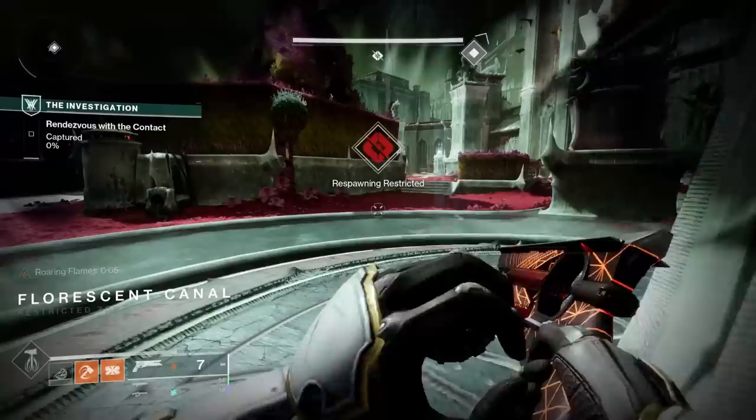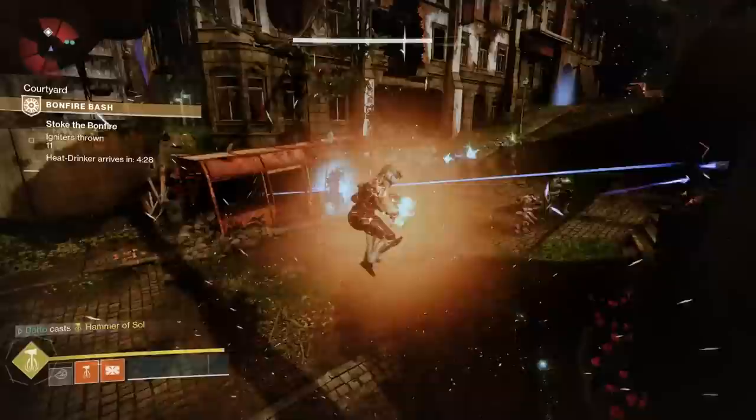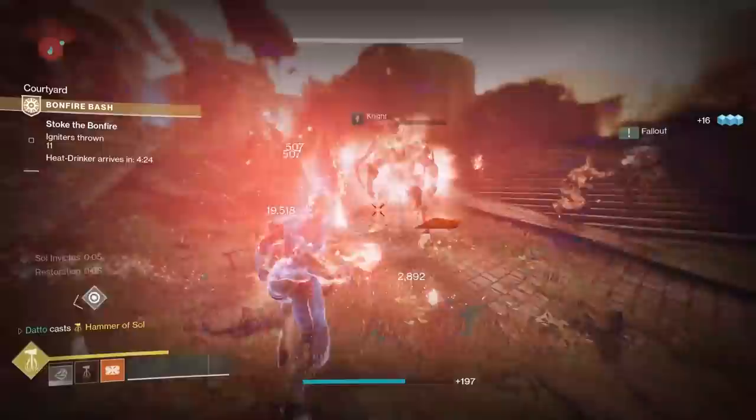Check the description for any updates. The cap for silver leaves is 100. When you have a bunch of silver leaves, you're going to take them into the Bonfire Bash.